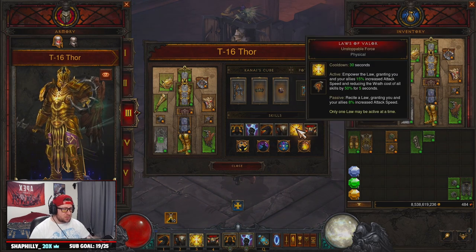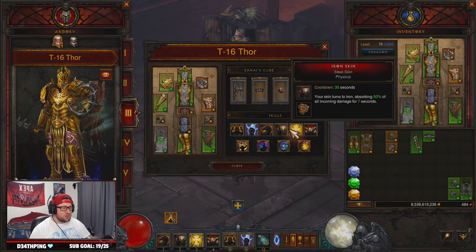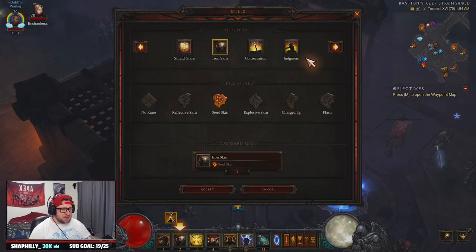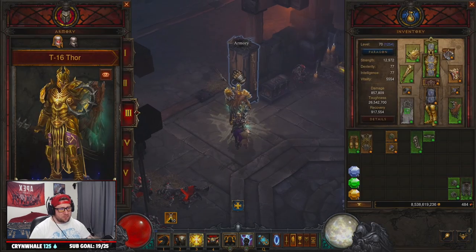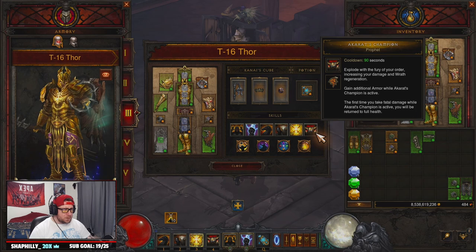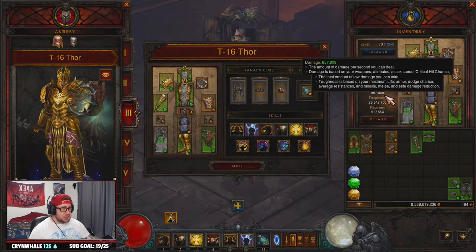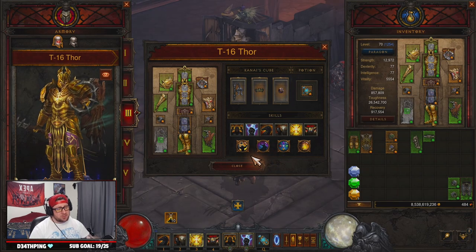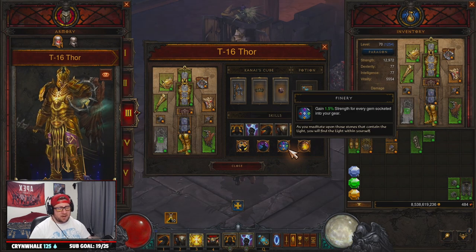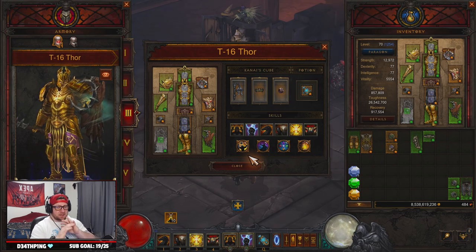Iron Skin with Steel Skin for more defense. Laws of Valor with Unstoppable Force for cost reduction — you won't really need it. You could swap to Laws of Hope or Shield Glare instead, but you're going to be flying around the map so fast your other abilities won't matter much. You can use them if you get into a pinch or at low Paragon. Akarat's Champion with Prophet for more armor — after swapping off the Guardian set we do lose some damage and toughness, but it's T16 and you should be strong enough. Passives: Heavenly Strength, Lord Commander for more speed, Finery for more damage, and Long Arm of the Law to make things last longer.